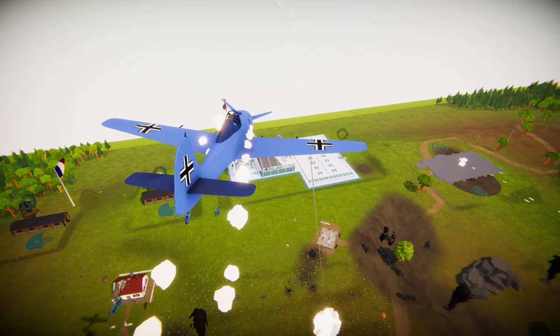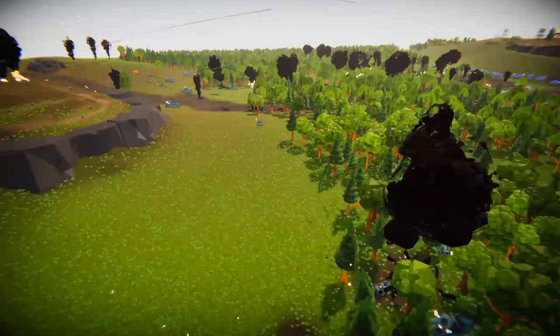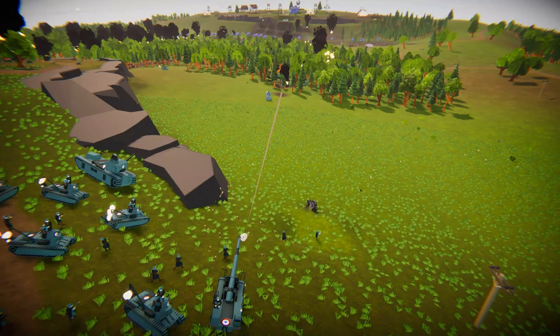Either way, the French tanks are beginning to move through the woods here at a pretty good rate. They're cruising for a bruising. Their barracks are still A-OK, churning out soldier after soldier, which is good to see. Their mobile artillery is also doing some nice firing at the enemies, and they still have some French artillery here.